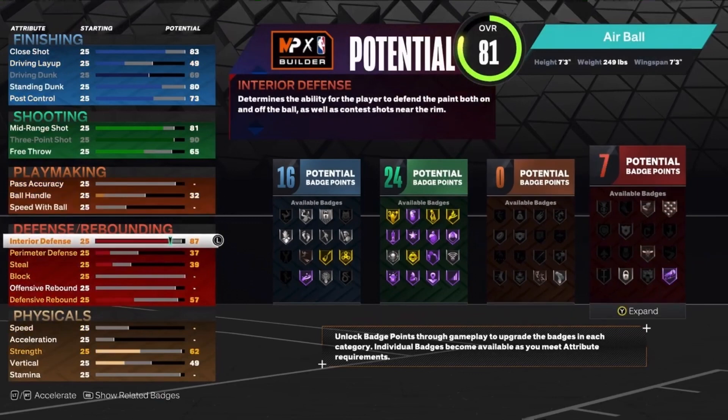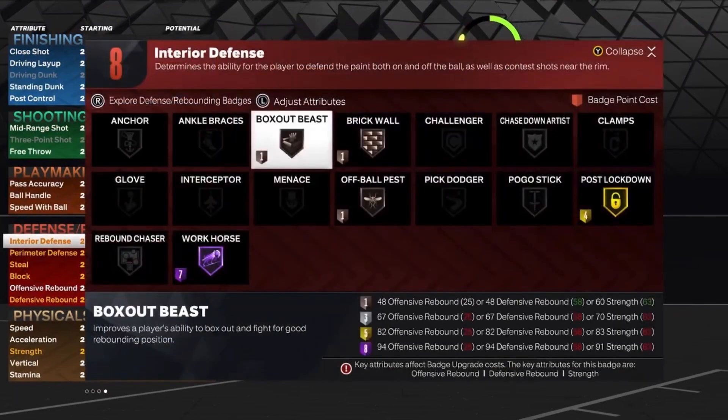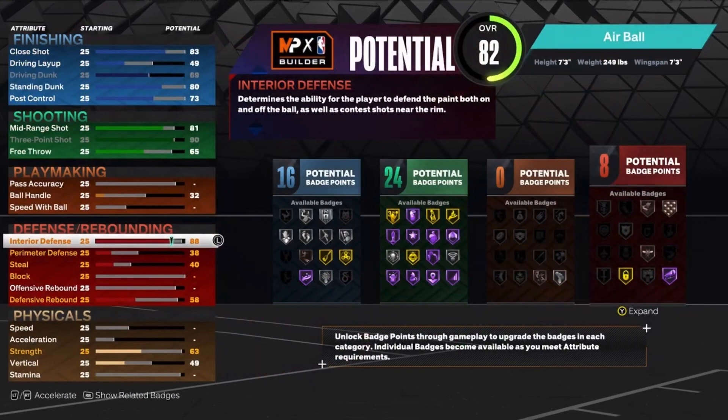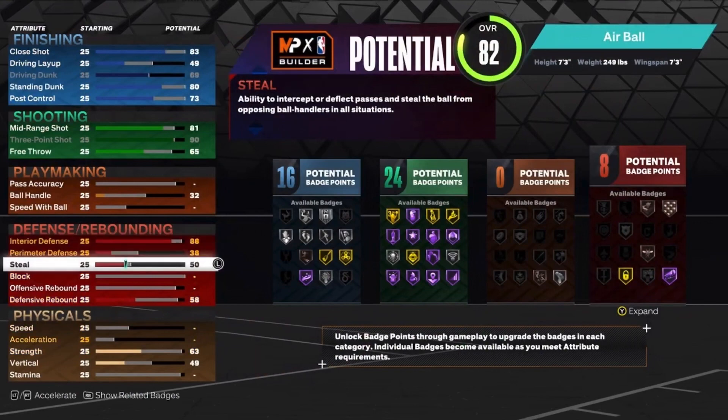You can still throw outlet passes, just not as much. It's not worth it to have a super high pass accuracy. So 25 pass accuracy, you'll be just fine. 88 on the interior defense — 88 interior defense can get some pretty good defensive badges like gold post lockdown. You can also get workhorse with 82 interior defense. The reason I want that high interior defense is to get the two-way tag.